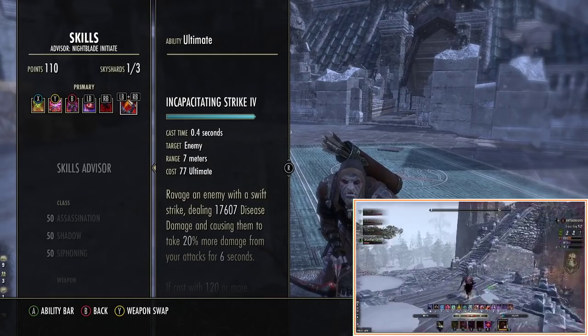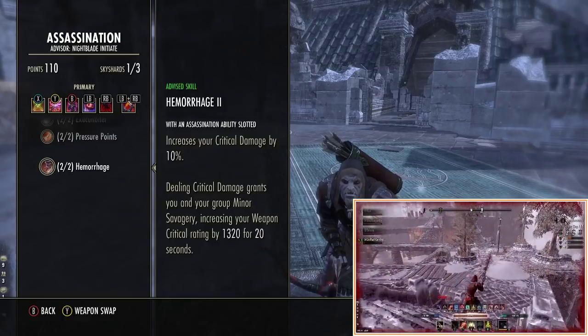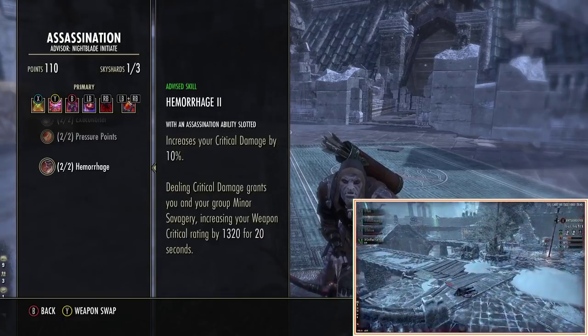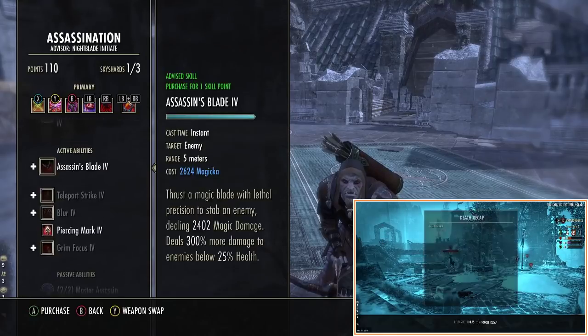We run Incapacitating Strike, and a lot of you ask why not run the bow ultimate or Dawn Breaker. If you go to Assassination there's a passive at the bottom called Hemorrhage which is really important — in order to access it you need a skill slotted, which could be any of these five skills or this skill here.